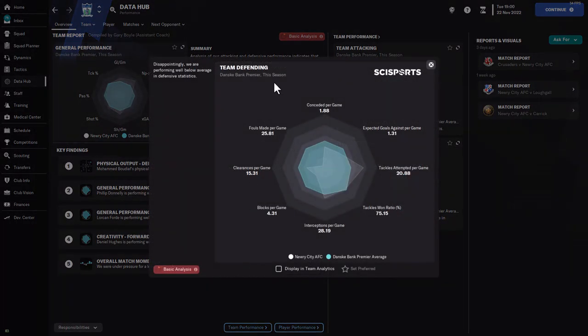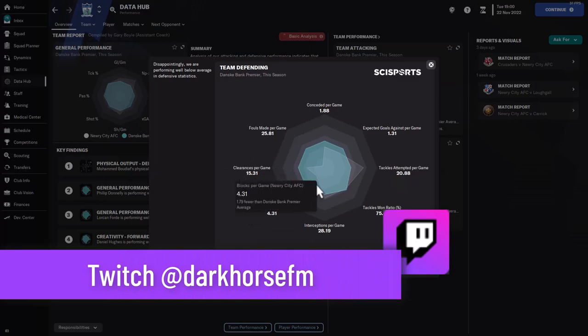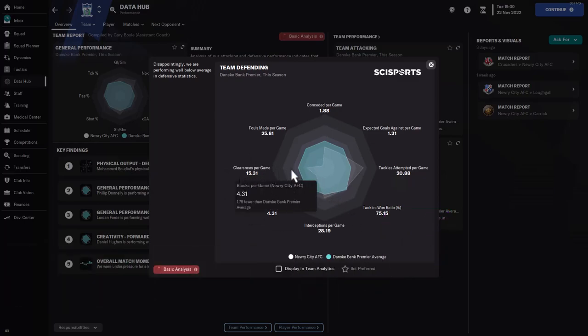Looking at our team's defending, Nuri City's best defensive action is making clearances, but we're not even near half what other teams do in the league. We don't make many blocks — we're always trying to win the ball higher up the pitch rather than sitting in our defensive third. We do tackle a lot though, close to average in the league, and our interceptions are above average. So clearances and blocks are where I need to fix the tactic.